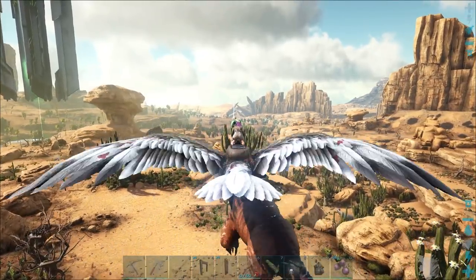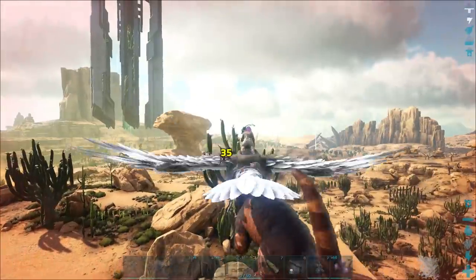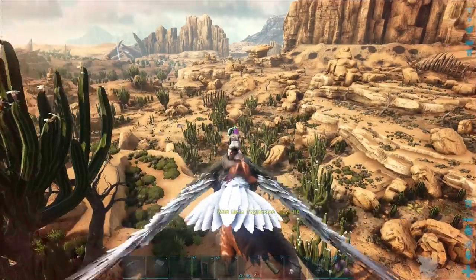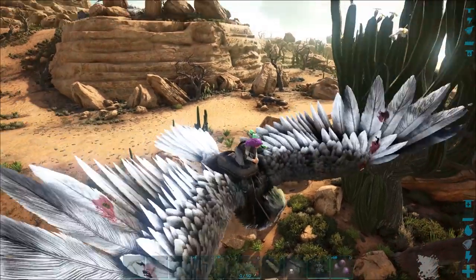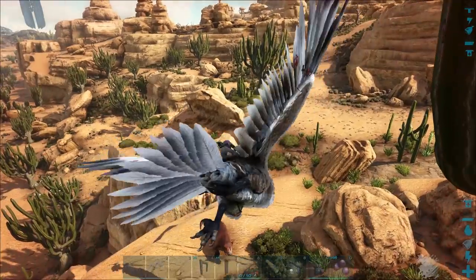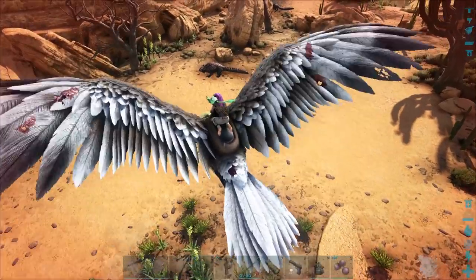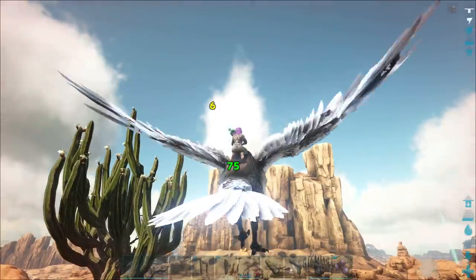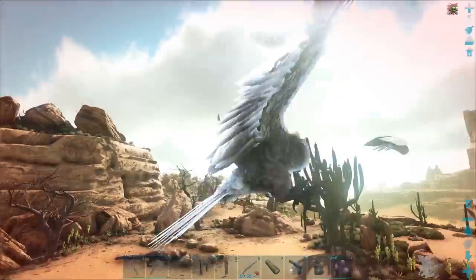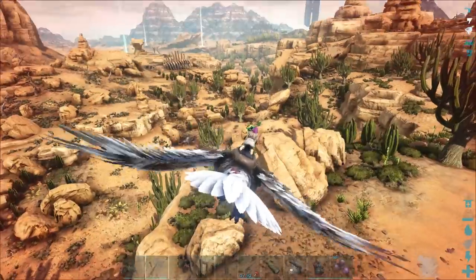We're still gonna tame this guy, we're just gonna have to figure out a new method. I may have to set up the taming pen first. I hope there's no micro-raptors or anything — there's so many bad things in this area. And now there's little bugs after us. We can't hardly do any damage to them, and our turn radius is terrible. Everything's going so well, and I'm gonna lose the Thyla because I can't even see where he is.